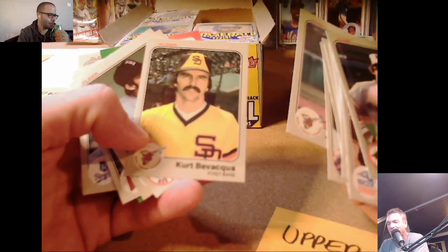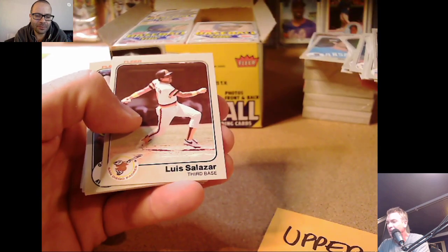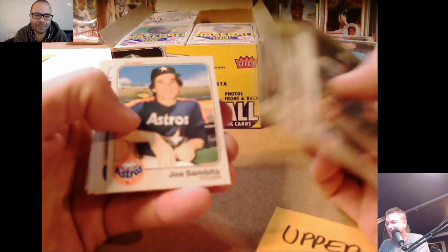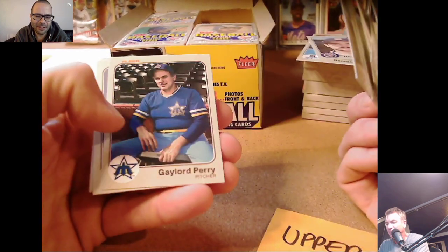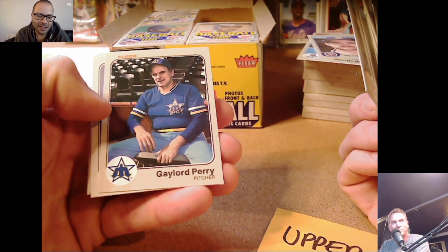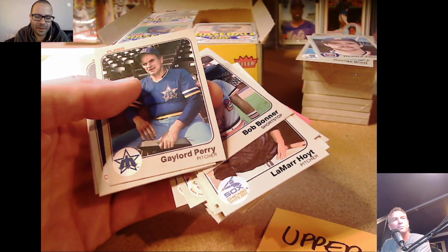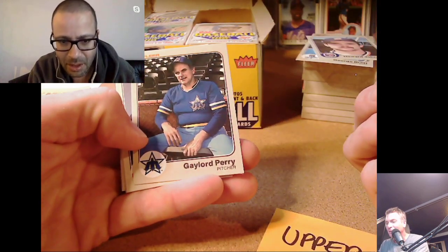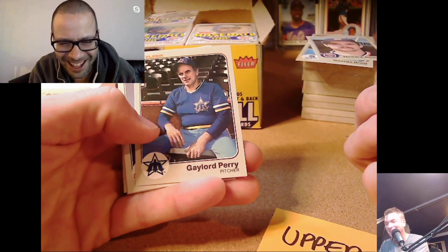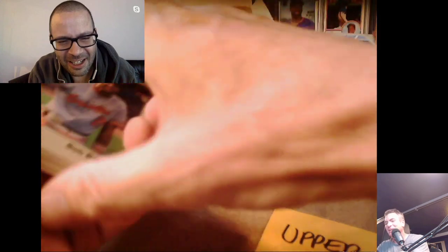Lasorda said he'd send a limousine to pick up guys who couldn't hit water if they fell out of a boat. Willie Wilson, George Brett — nice card, nice cut. John has some chew in his lip, feeling the nicotine rush. Hojo — I think that's actually a rookie, and a pretty nice cut too. David Green. Gaylord Perry looks 67 years old and still pitching.